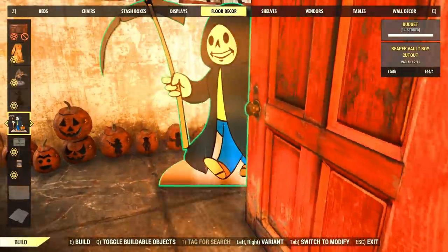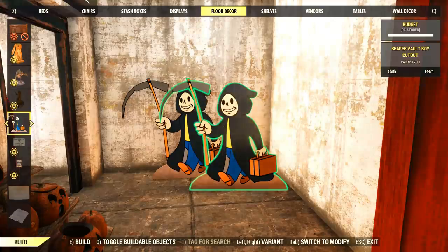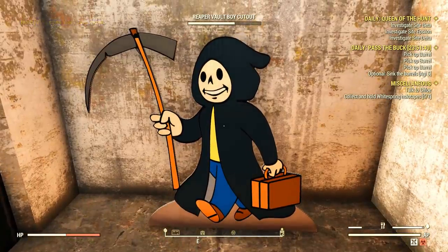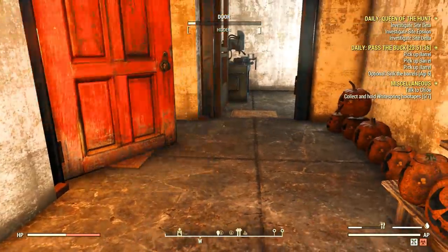There is one more item though — it has about a 10% chance to drop. It's called the Reaper Votivoi. It's quite badass. I'm not a big fan of paper figures personally, so for me it's nothing special, but it does look very nice.